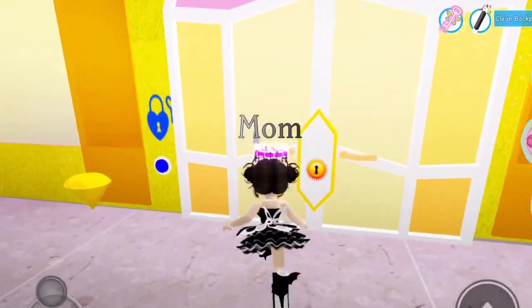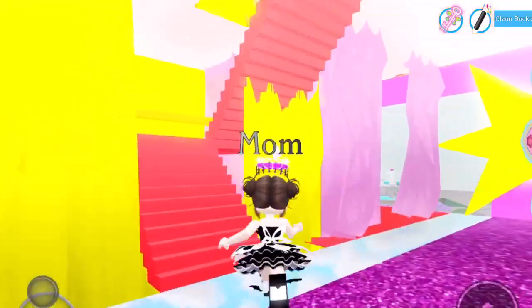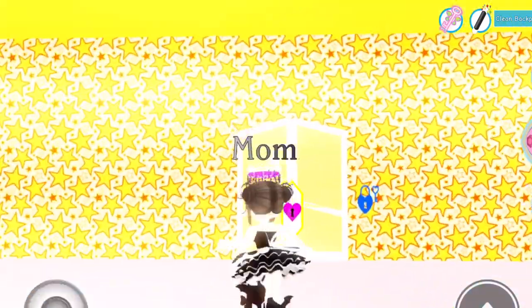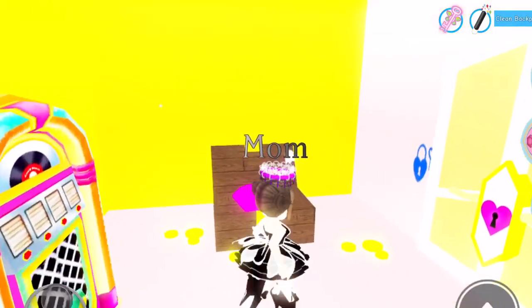Next we have the light dorm. Go upstairs all the way up, and just as you get to the top of the stairs you'll literally see this door right in front of you. Glitch through and we have a pink diamond right there.